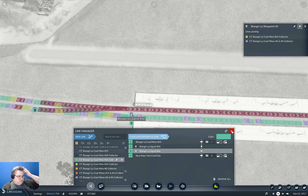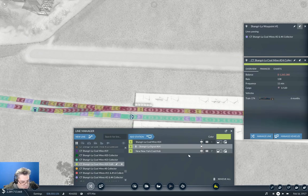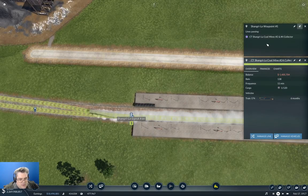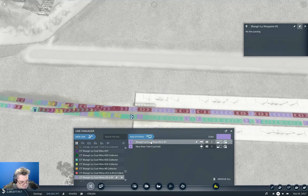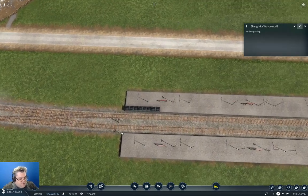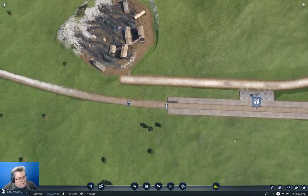Then we do the same thing with this one — take out the waypoint and add the signal. Then we take this one, manage the line, take the thing out, add the signal. Then we go in here and take out the waypoint. That should work a little bit better.